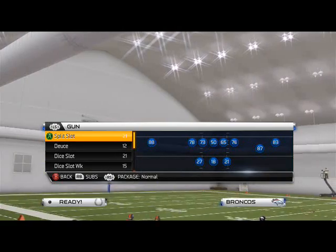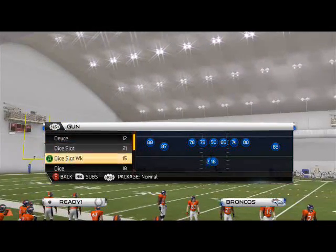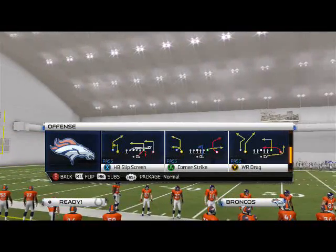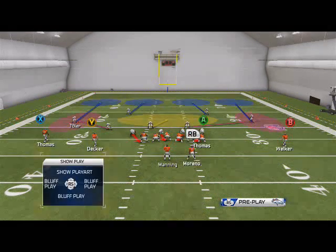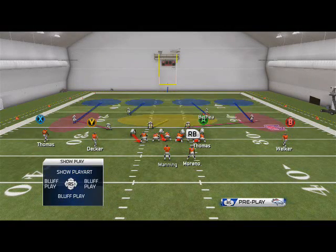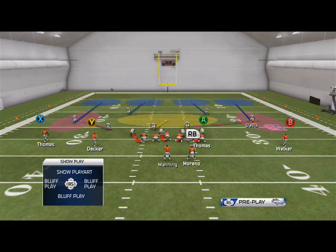We're using the Denver Broncos on offense. Let's hop into this dice slot with wide receiver drag, one of my favorite plays. Cover 4 — the main point is 4 deep defenders: Toler, Landry, Bethea, and Davis. This tells us it's a 4 deep coverage. Basically, 4 deep coverages can be one of two things: it could be Cover 4, or some teams run a 9 Velcro type of play. In Cover 4 you have purple flat zones, and in 9 Velcro those purple zones also become flat zones.